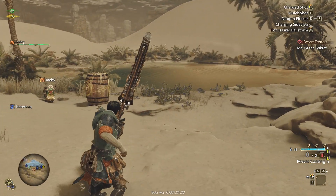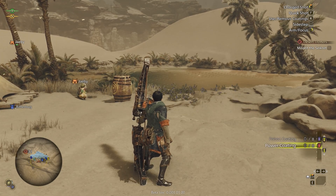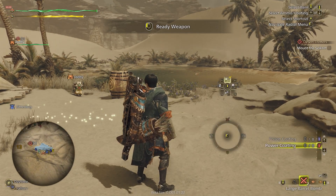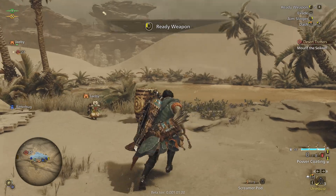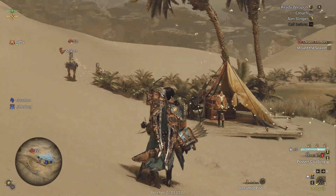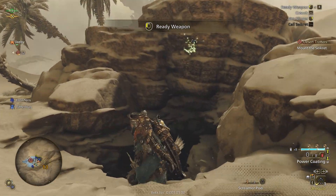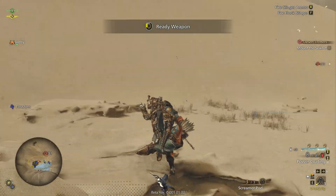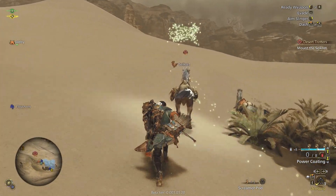R is coating - that has not changed. I can swap coatings quite easily. Guys, can I just say the default settings on mouse and keyboard feel so much better than in previous games - this is all default. That makes me happy. I actually feel like the default settings are really good. Let's go - let's mount the Seikret. Hopefully the settings stay this way.